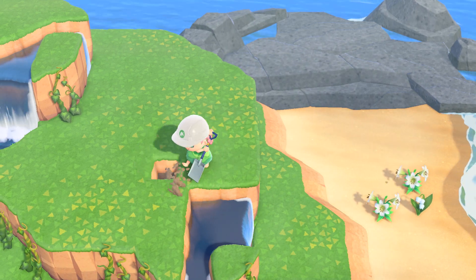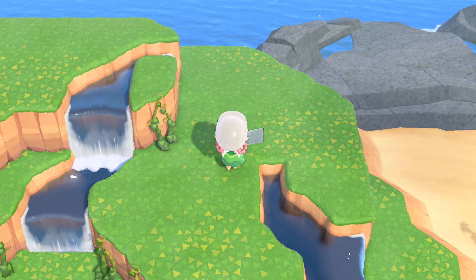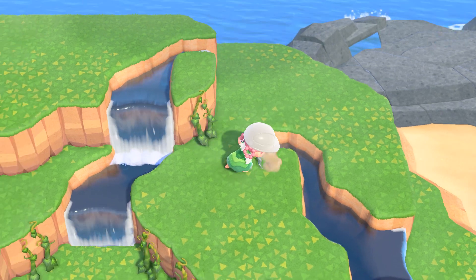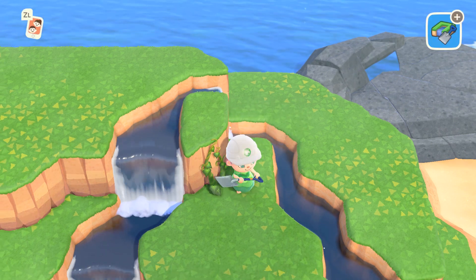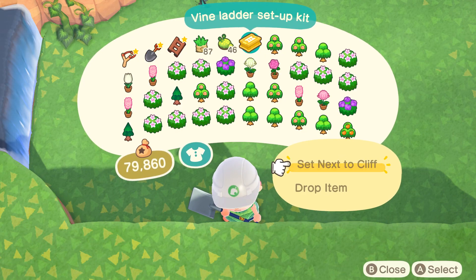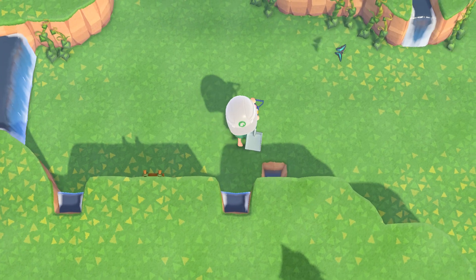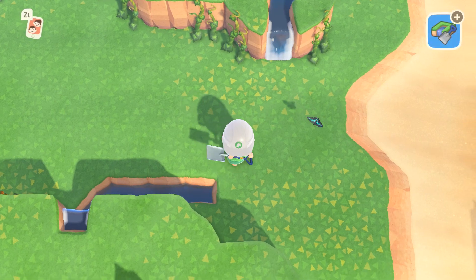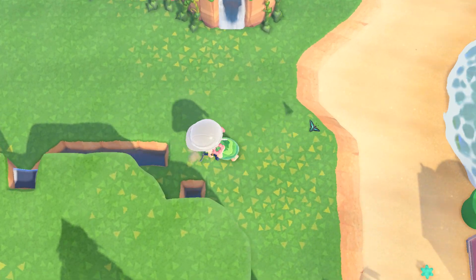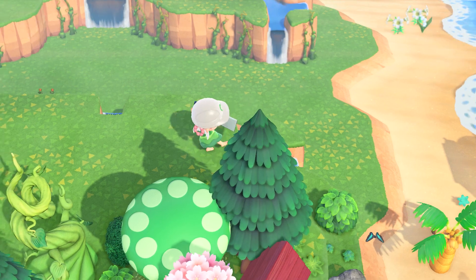I'm going to add a lot of waterfalls and little rivers connecting to the waterfall. I'm going to be decorating this top cliff, but not the cliff above, which I think is the third tier. That top area connects to a bigger section of my island and I have an idea in mind for it, so I'm going to save that for a future video. I'm just going to finish connecting and adding all of the waterfalls and rivers, then show you guys how it looks before I start decorating.